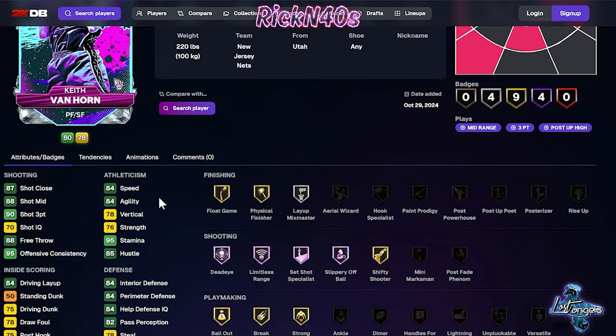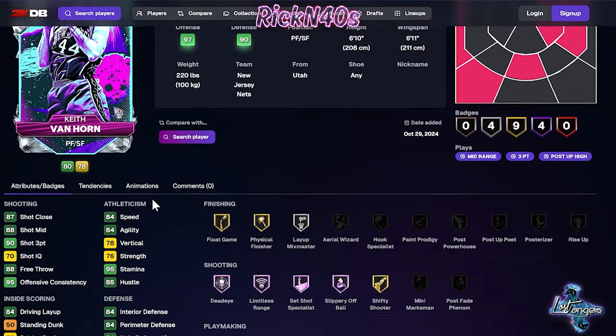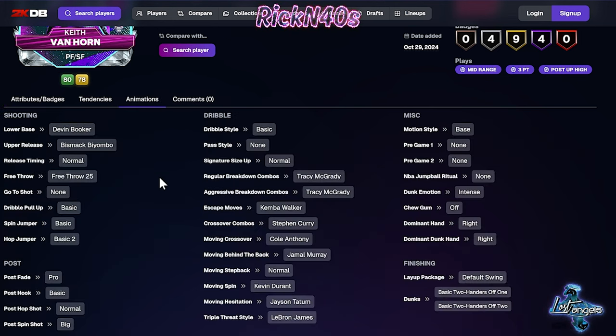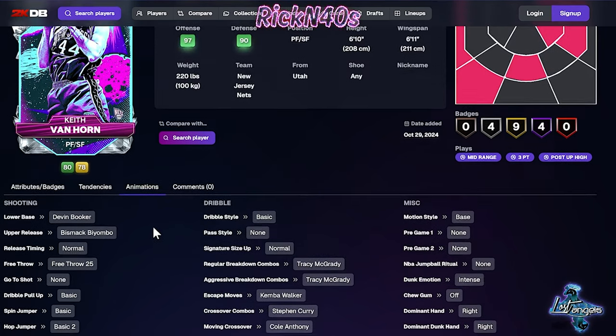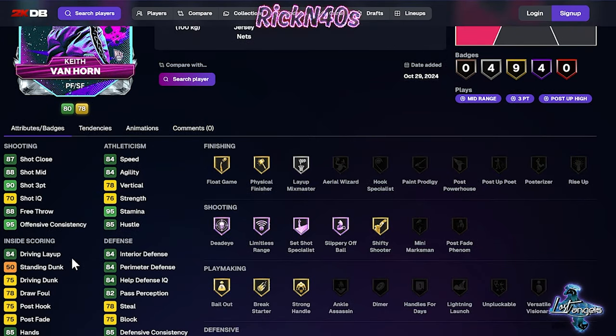Keith Van Horn is coming in with a 93 three-point shot — I told you this is a sleeper card. Get a hold of Keith Van Horn, he's spot-up. He already has purple Limitless, Hall of Fame Limitless, Hall of Fame Set Shot — those link together and get pretty dumb on the floor. Pair that with Dead Eye and he's cold-blooded. Keith Van Horn is a sleeper shooter if you need one.